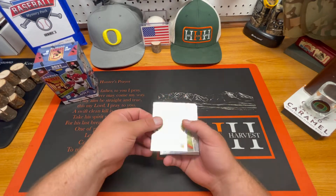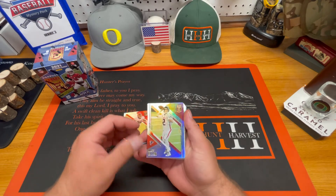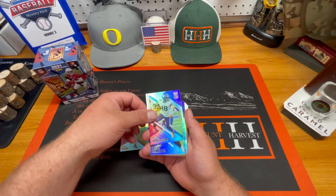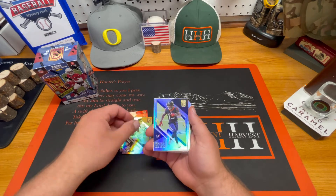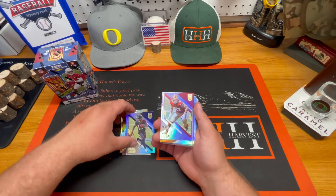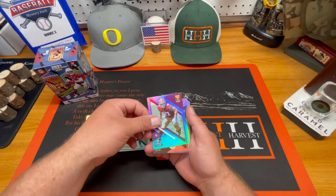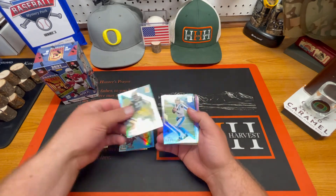Nice Chase Young. Super training Matt Ryan. Justin Jefferson — super clean. Taylor Heinicke. Brandon Cooks. I don't know if that's a silver or that's just how they look. Nick Bosa.